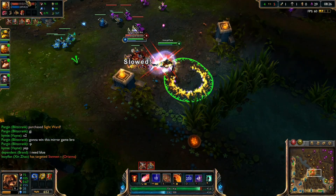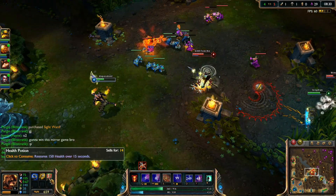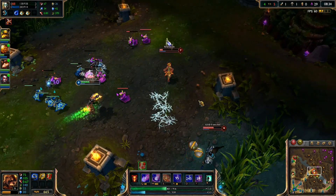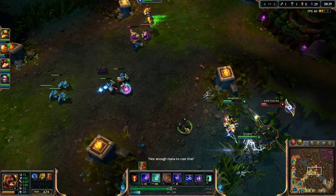Now Xin is coming in for a gank. I'm flashing in trying to stun her but she flashed too. Now I have Xin on me trying to land my ultimate. I ran away - I don't know if Xin can get any other kills.